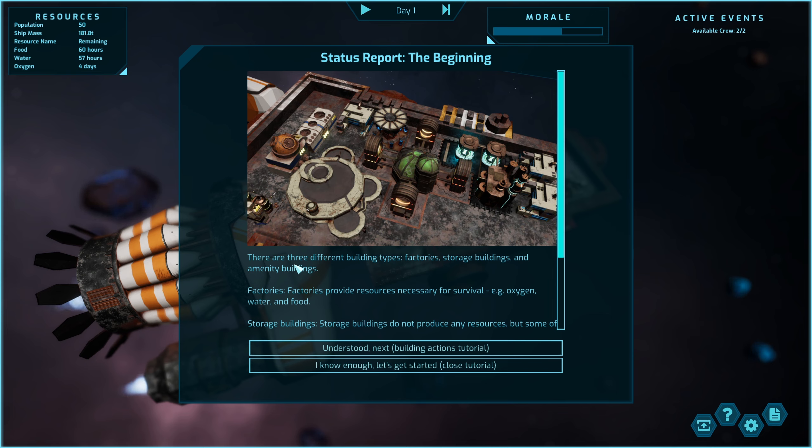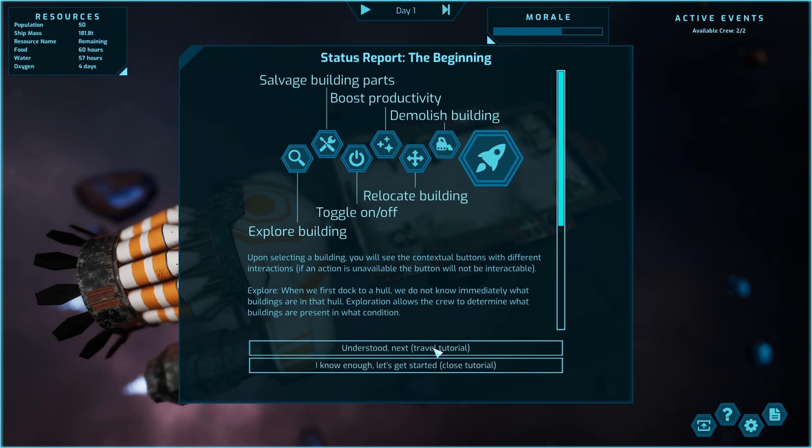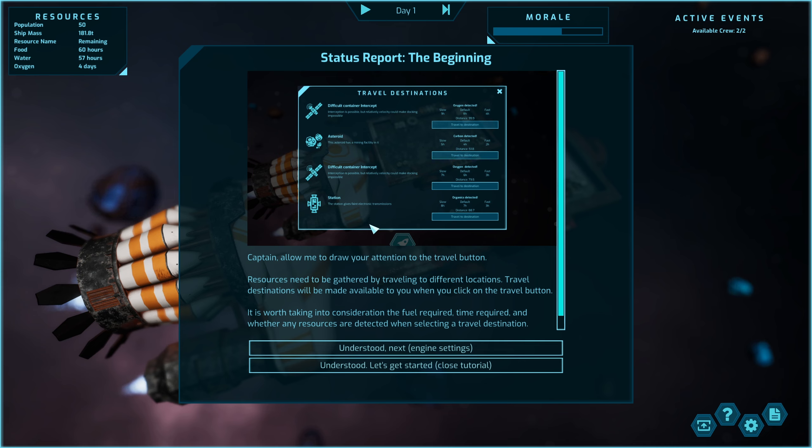These are the three different building types: faction storage buildings and emitter buildings. Emitter buildings handle oxygen, water and food. You can also salvage building parts. Upon selecting a building you see the options — it's basically standard stuff for sim games.